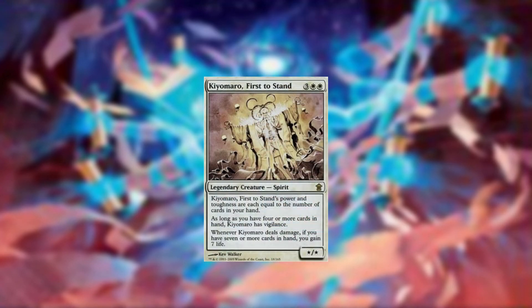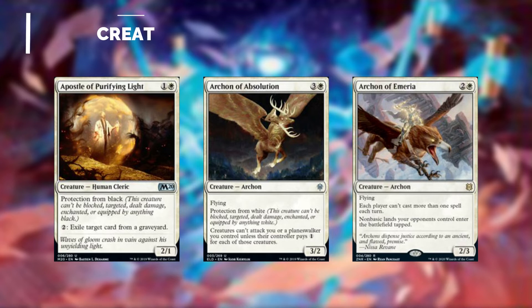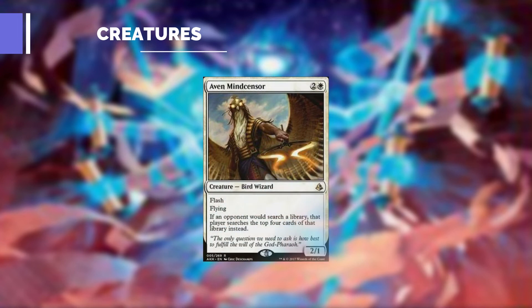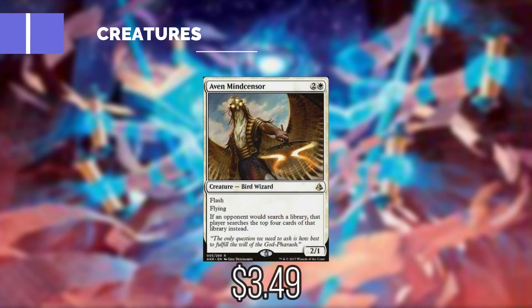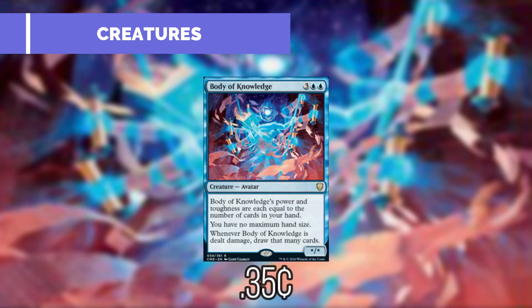For our creatures, first we have the legendary Kiyomaru First to Stand. His power and toughness are equal to the number of cards in our hand. As long as we have four or more cards in hand, it has vigilance, and whenever it deals damage with seven or more cards in hand, we gain seven life. Apostle of Purifying Light provides some graveyard hate. Archon of Absolution makes our opponents pay one to attack us or planeswalkers we control. Archon of Vimiria makes it so players can't cast more than one spell each turn and non-basic lands our opponents control enter tapped. Aven Mindcensor limits opponents' tutors to the top four cards of their library. Body of Knowledge has power and toughness equal to the number of cards in our hand, gives us no maximum hand size, and whenever it's dealt damage we draw that many cards.